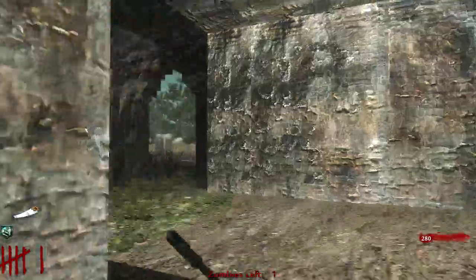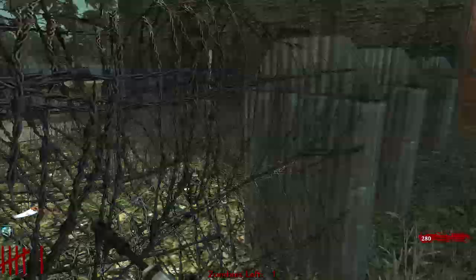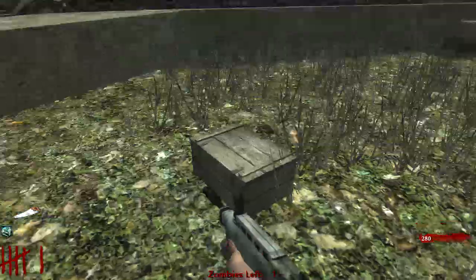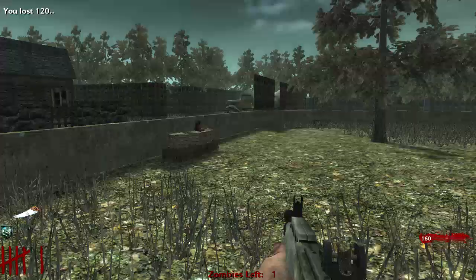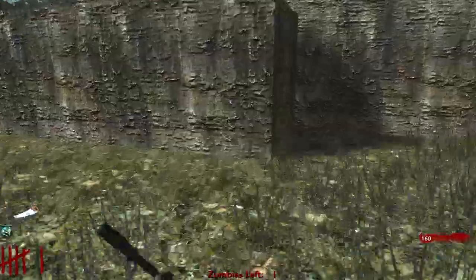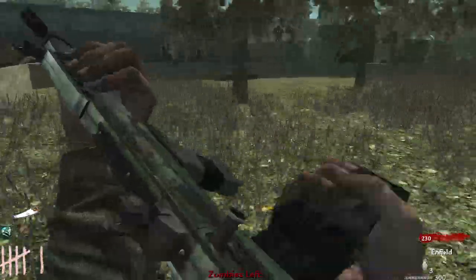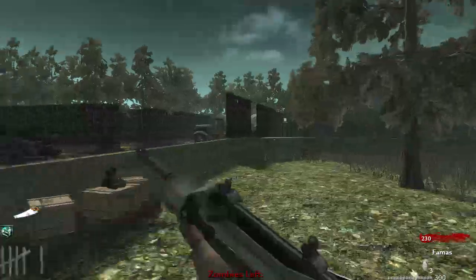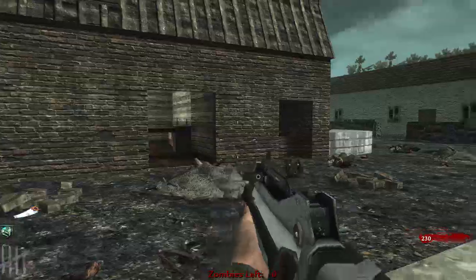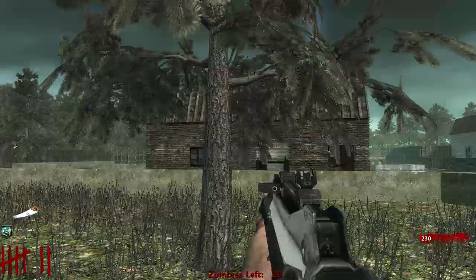So we got the Bible ending opened up. But we only got two perks opened up, so we're missing something else - missing some more buttons, that's for sure. Here's one - 2,000. So yeah, we got the Bible ending opened up already, but we only got two perks opened. There's another 2,000 debris over there, so we gotta open that up and see where that goes.